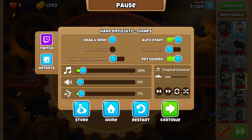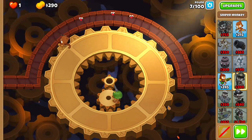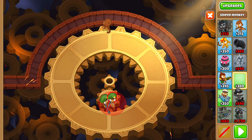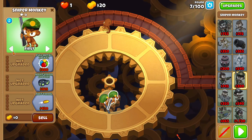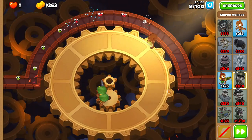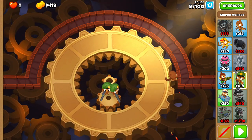Turn auto start back off for the rest of the run. After round 7, place another sniper in the middle gear and also set it to strong. After round 9, place another sniper in the middle gear and also set it to strong.